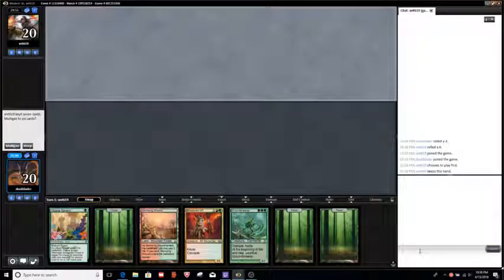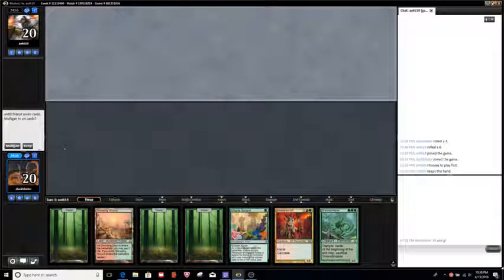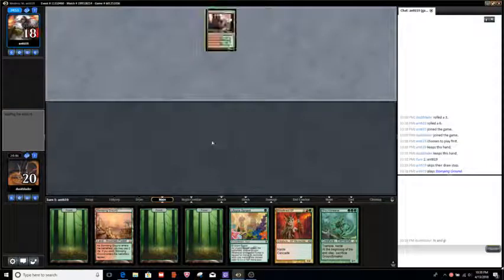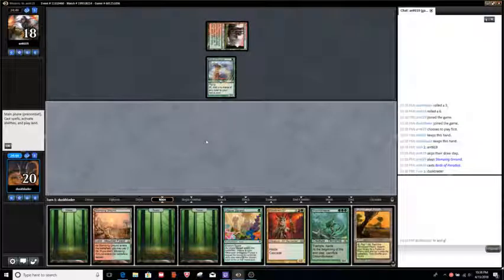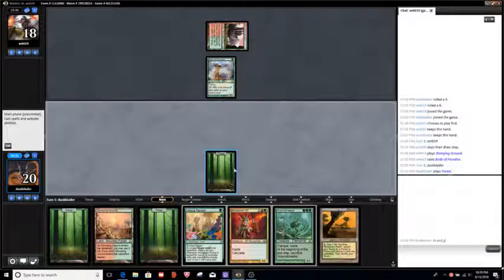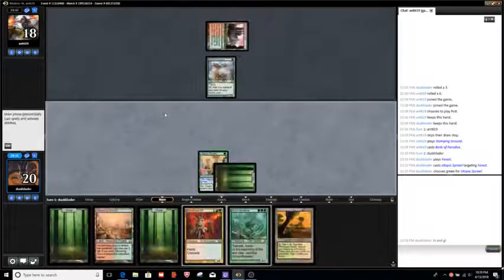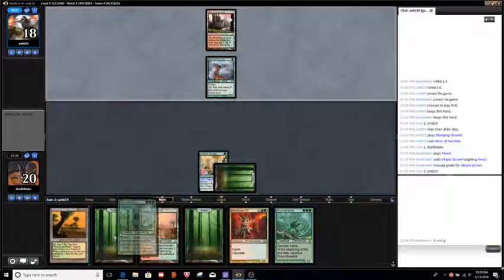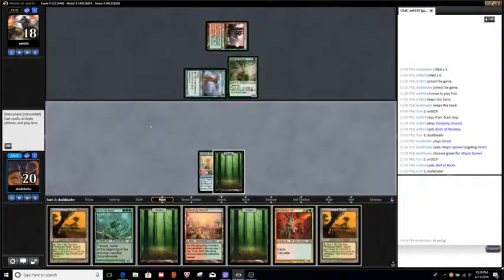Alright, wishing our opponent good luck. This hand is very mana heavy but we're definitely keeping it because we have a 1-drop into 3-drop, 4-drop - hopefully we'll draw more gas. They might be on Ponza themselves. So if the opponent is showing us Ponza, do we really want to run out this Utopia Sprawl? Go ahead and name green on it. But then Wall of Roots shows up - less likely to be Ponza now. We continue to draw lands.